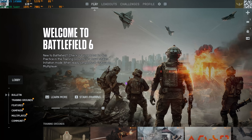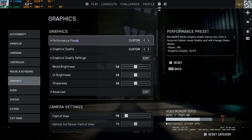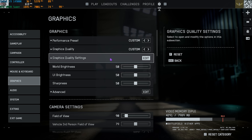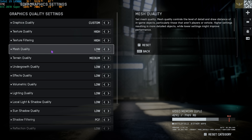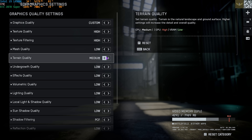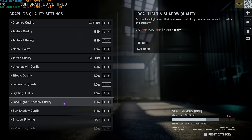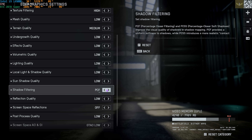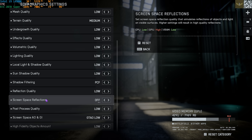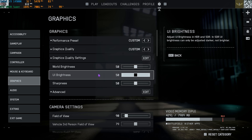Now drop into the game for the best in-game settings. Head to the Settings gear, go to Graphics. For Performance Preset go with Custom; for Graphics Quality go with Custom and click Edit. Set Texture Quality to High, Texture Filtering to High, Mesh Quality to Low. Set Terrain Quality to Medium, Undergrowth Quality to Low, Effects Quality to Low, Volumetric Lighting to Low, Local Light and Shadow Quality all to Low, Sun Shadow Quality to Low.